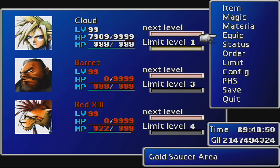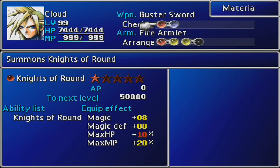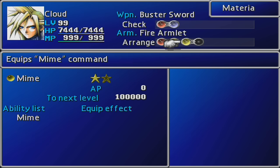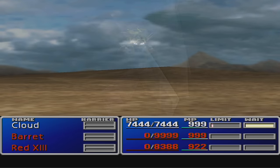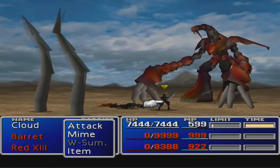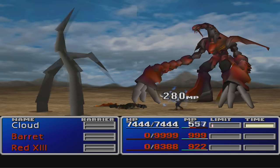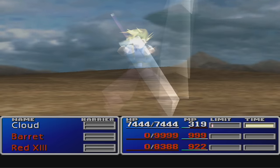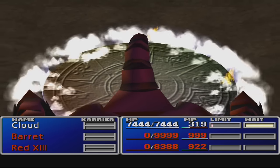So here we go. Kill your other two characters and equip your single character with any equipment you want, but you must have a ribbon. Then give them a Knights of the Round materia with an HP Absorb attached to it, a Hades materia, a W-Summon materia, and a Mime materia. Enter the battle and immediately W-Summon Hades and then Knights of the Round in that order. Hades will stun Ruby, so it won't counterattack with Ultima when Knights of the Round goes off. Once Knights of the Round is done, wait until Ruby Weapon begins moving again and use Mime. Ruby will only get the chance to attack once before it's stunned again, so as long as you can survive that one attack, Knights of the Round will fully heal you thanks to the HP Absorb materia, and since Mime takes no MP to use, you can do it indefinitely until Ruby is dead.